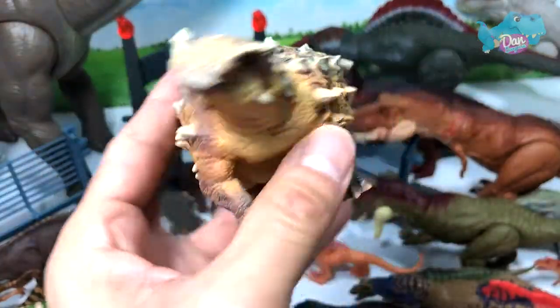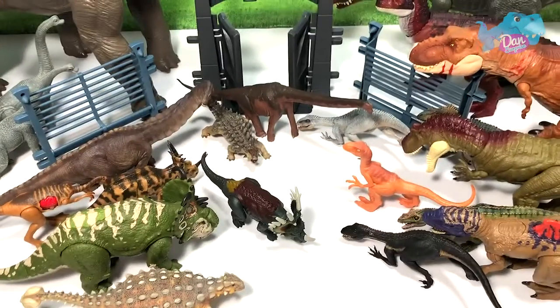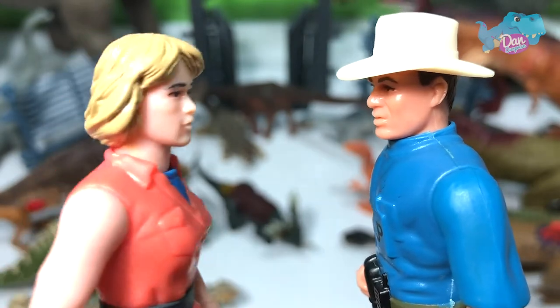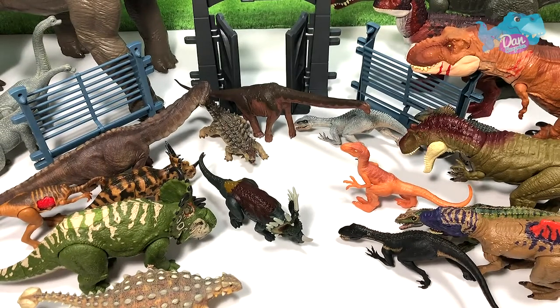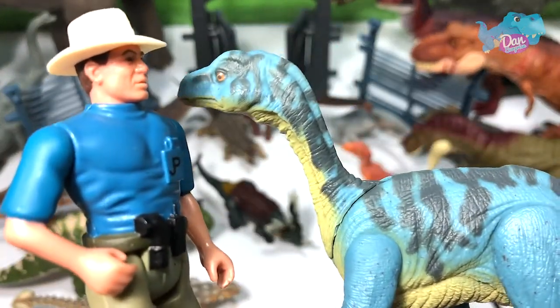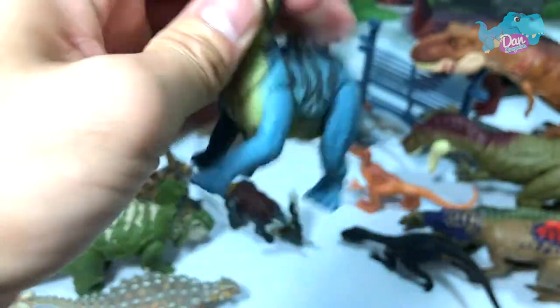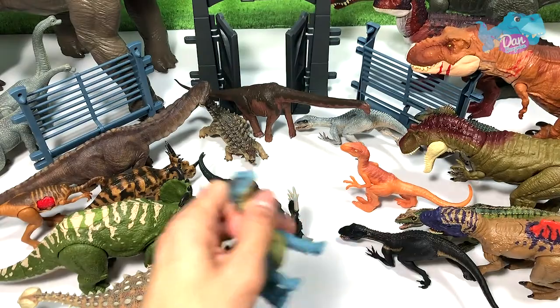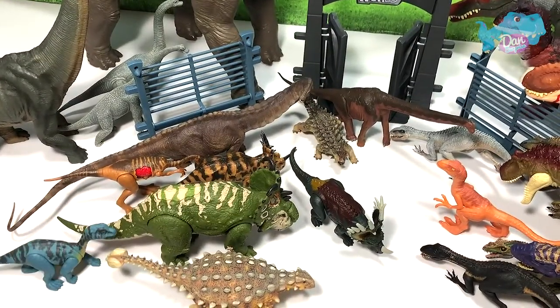On the left we have the Ankylosaurus. Hey Ellen, yes Ellie — I think we need more sauropods. Sauropods — hmm, let's see. How about a Marsaurus? Looking good! Marsaurus is a sauropod and this looks like a juvenile Marsaurus — it looks super cute. Just gonna place this right on the left.